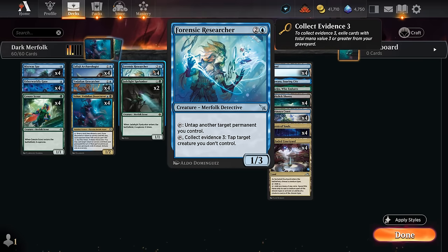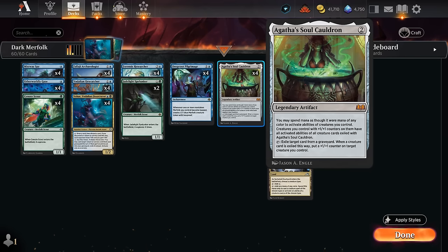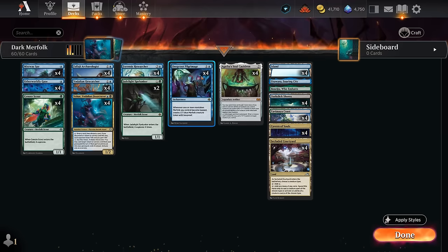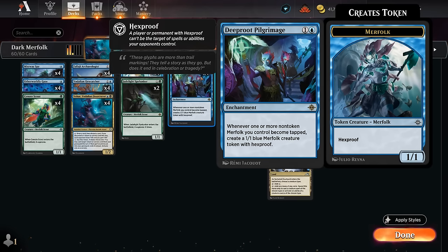Now, playing a 3-mana 1/3 in Standard is pretty slow and it's likely to get removed, so instead we can use Agatha's Soulcauldron to exile the Researcher from the graveyard. Now any creature in play with a +1 counter will have that same ability to untap another target permanent, and if we have any random Merfolk in play we can set up our combo. Even if just one of them has the ability, if the other happens to be a token from Pilgrimage we can still combo — it'll just take twice as many clicks to make the same number of tokens.